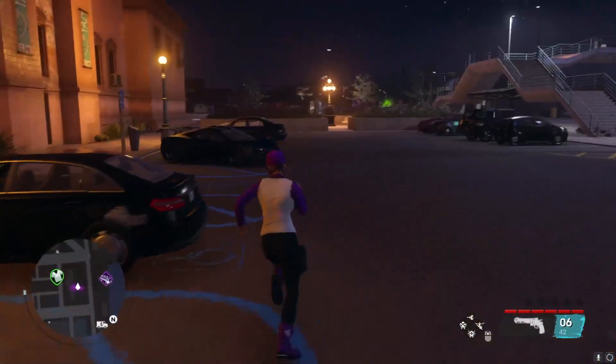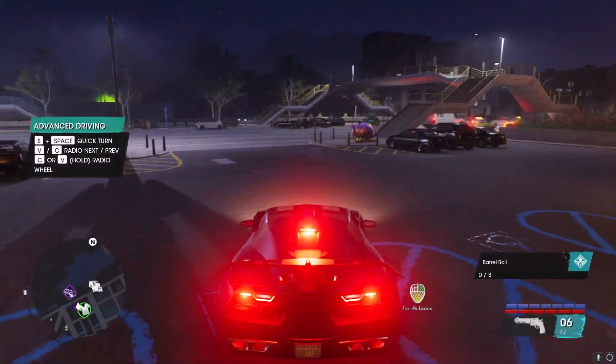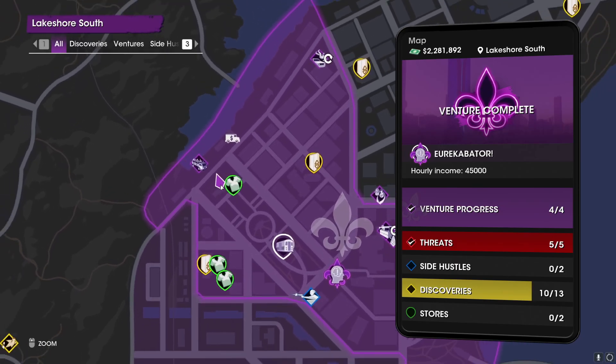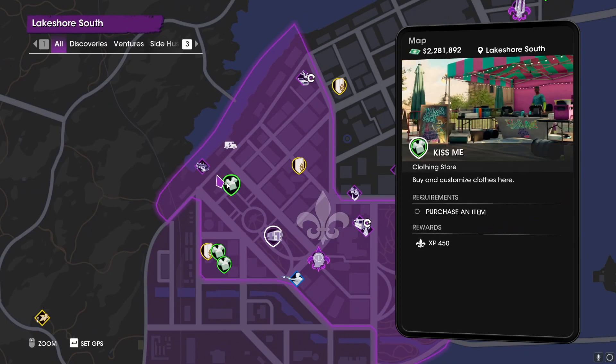On my right hand side is the fastest car in the game, which is this car right here. It will spawn literally right here on the map, on Lakeshore South, literally right where this clothes shop is here.